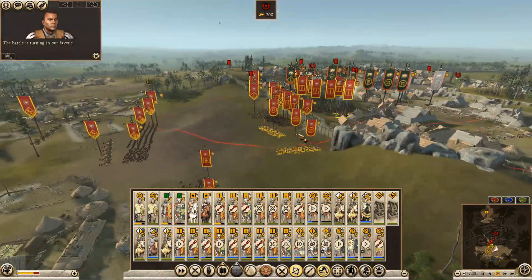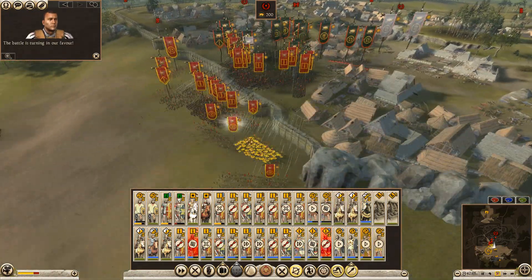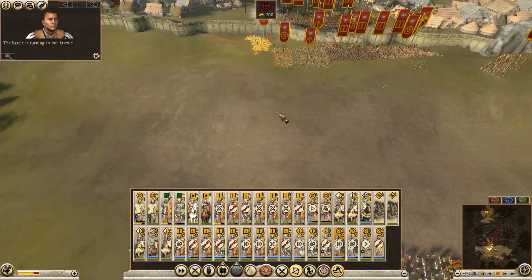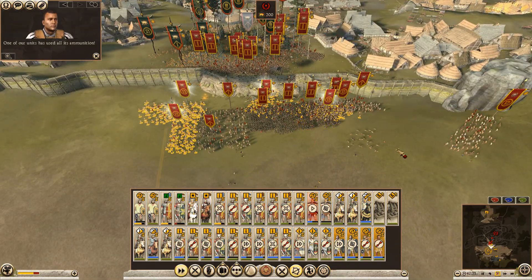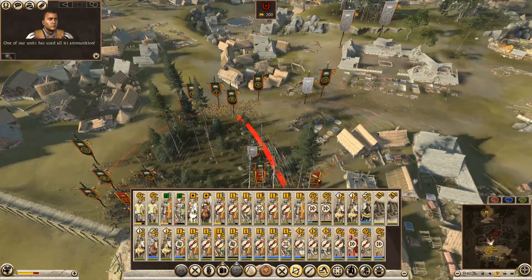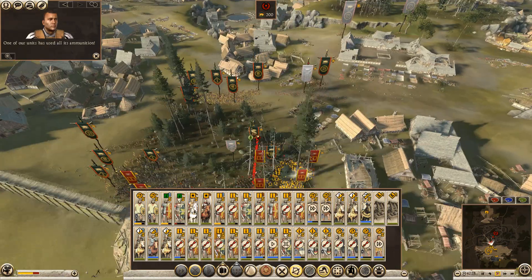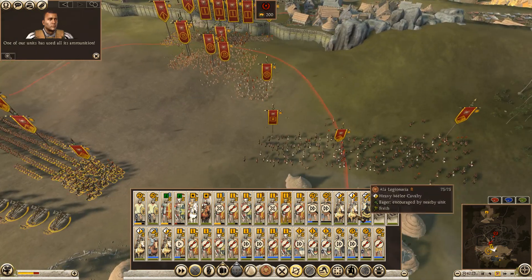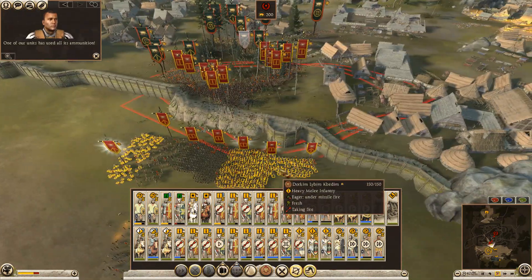You guys just use up a little bit of ammunition this way. I've got to keep an eye on this. Okay, pull back - you're all getting yourself a little bit mixed up. You guys pull back a little bit. You guys start to push the center. I think it's time to start getting the cavalry in.